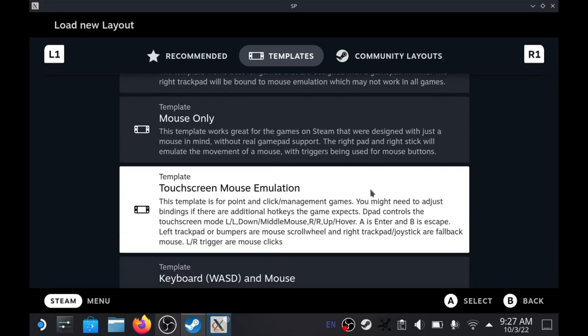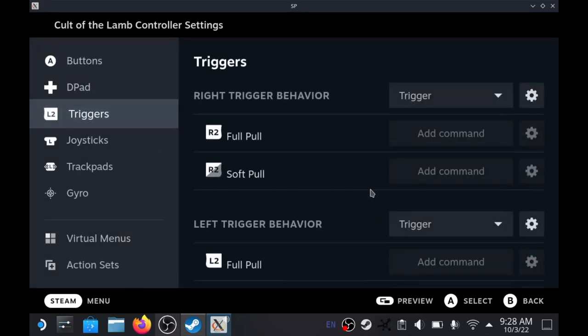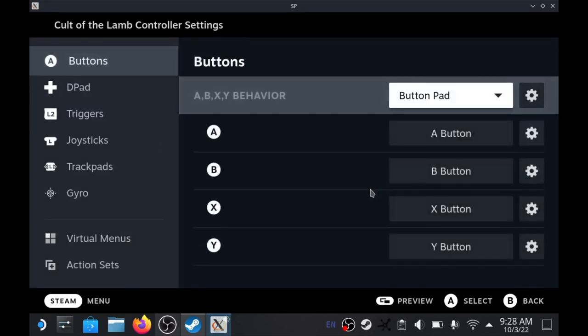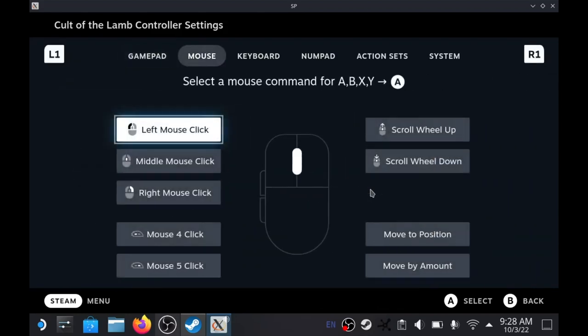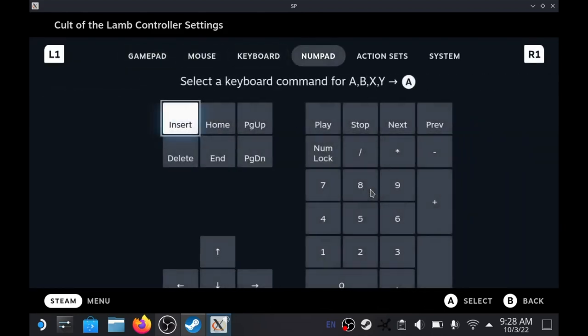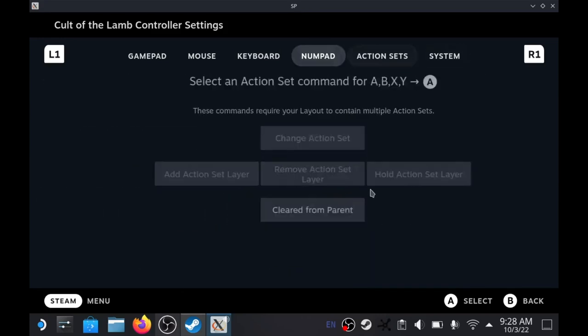Something I don't really see mentioned a lot, but think is really cool: you can go into these layouts and edit what individual keys on the Steam Deck do — specifically whether pressing the right trigger maps to a left mouse click, for example. That feature alone makes a lot of games playable if you're willing to spend a little time adjusting the controls, which is one of the most important things to know for CRPG gaming on the Steam Deck.